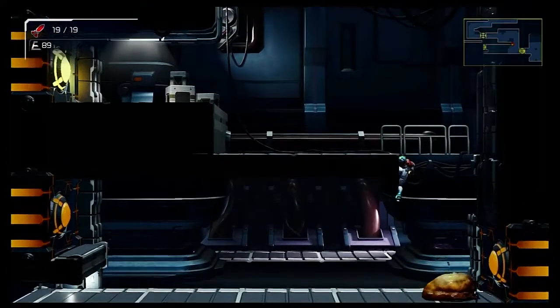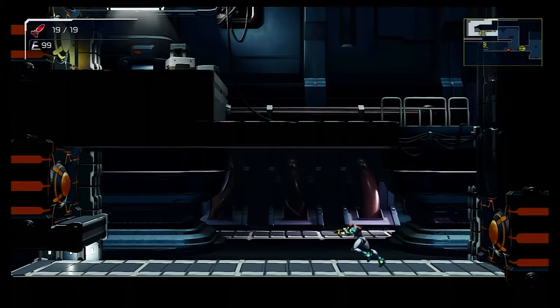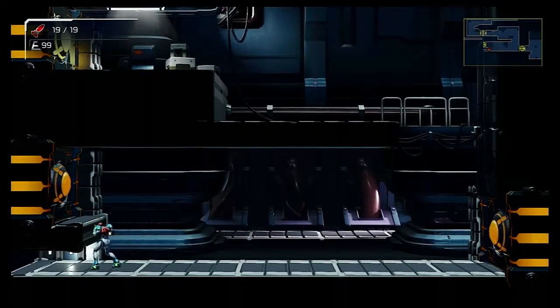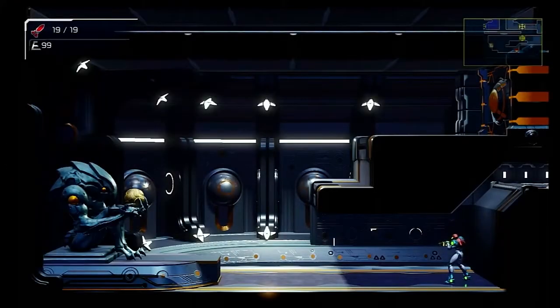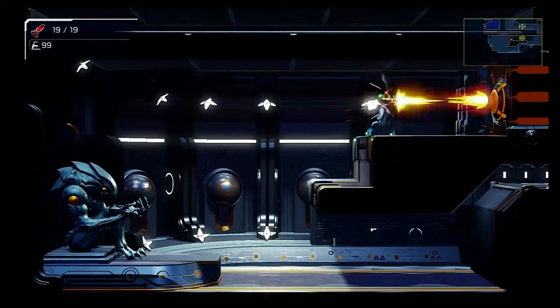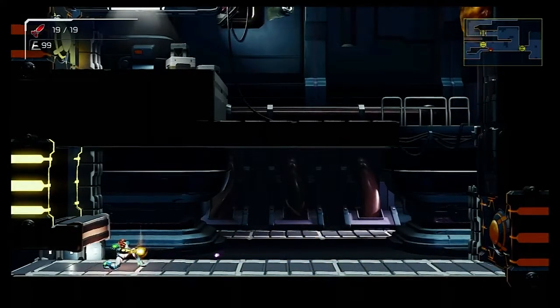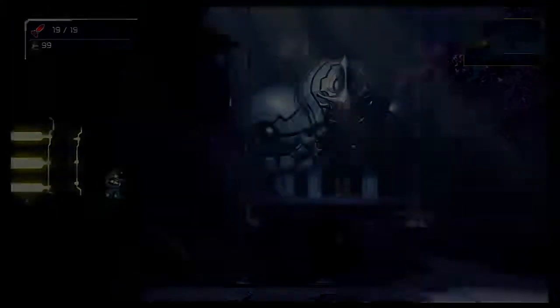If Metroid Dread does anything well out of the gate, it's conditioning the player according to what they need to know. The game puts the player in situations where they're given an opportunity to learn and then immediately put into practice gameplay elements that are essential for progression later. These elements of Metroid Dread's game design are inseparably linked to level, mechanical, visual, and sound designs, so we'll get into those later.